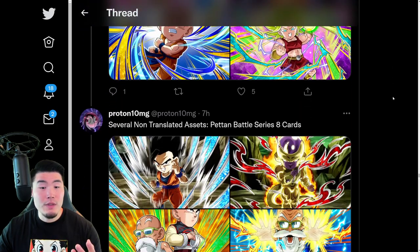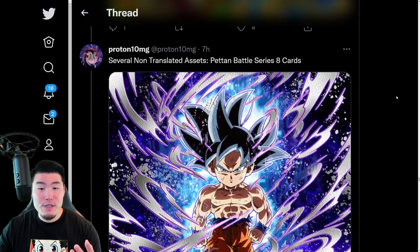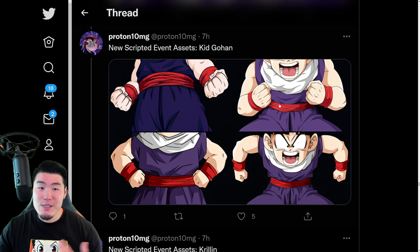More cards. UI Goku. Kale and Califla. Tien and Roshi. And so on and so forth. There's the UI Goku. And we have some more scripted event assets for story events, Dokkan events and so on and so forth.